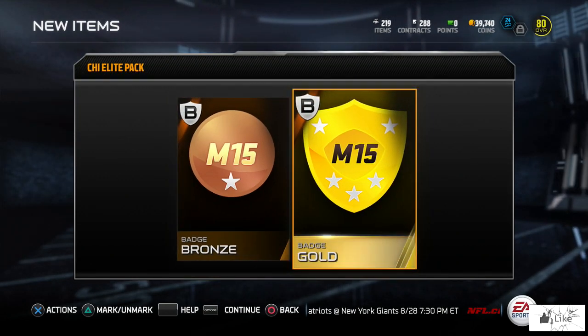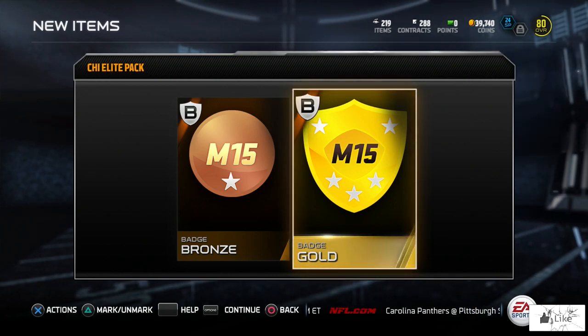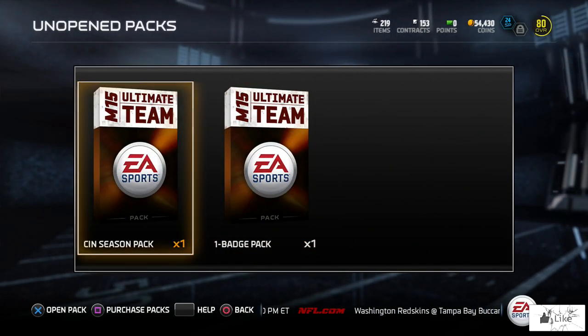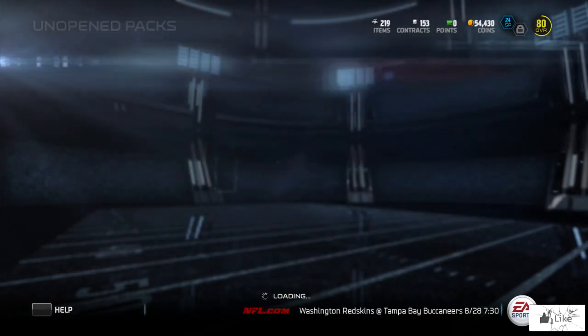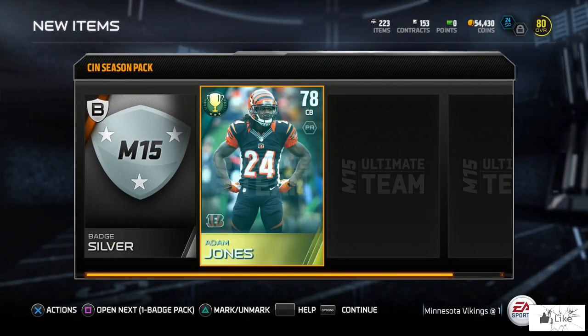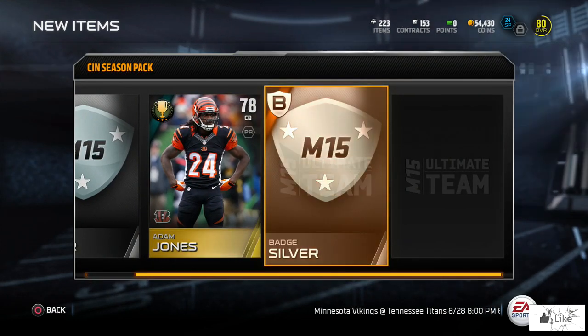As you know, the sets do rely more on badges, and currently I'm trying to knock out the large quick sale set. What you're going to notice is that these packs were opened at different times — I had to complete a variety of solo challenges to even get these packs, so I just spliced them all together for you guys. Here's our Cincinnati Bengals season pack.